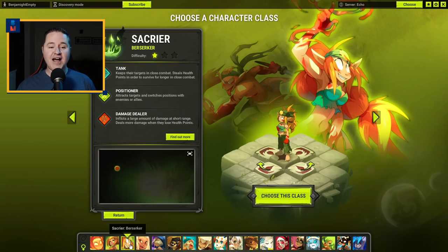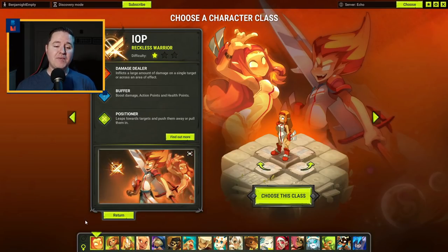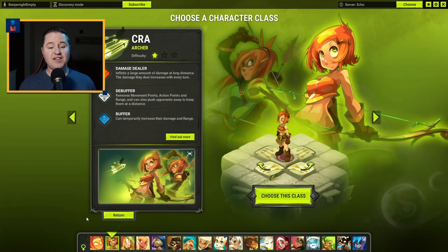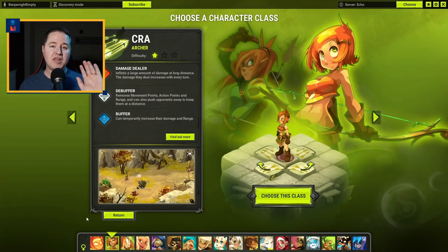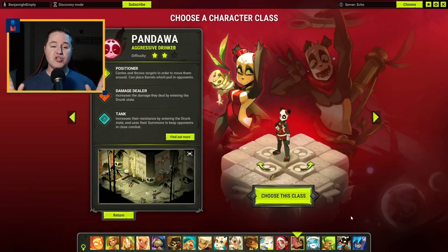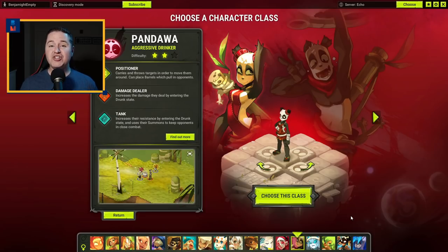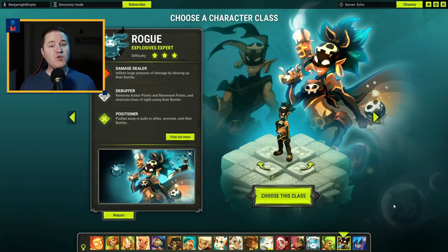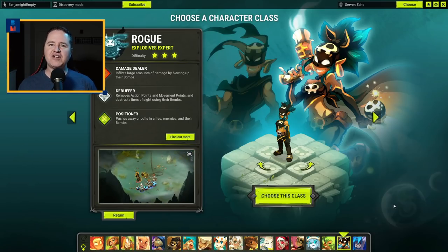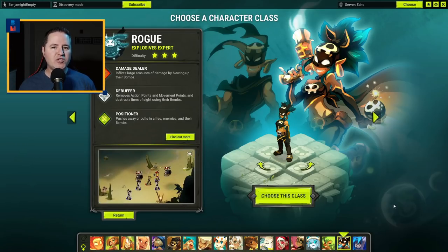A couple more recommendations: the Sacrier class is fantastic — build it strength and you'll have a great time. IOP is another great option; I'd recommend going strength or intelligence. If you go with the Craw, go agility — they have a lot of spells that keep enemies away, do great damage, and steal health. The Pandawa is also a really good recommendation; probably the easiest positioners. You literally pick people up and throw them where you want on the map. Both strength and chance are great options for the Pandawa. The thing is to find the class that works best for you — if you're not enjoying the game, switch it up.